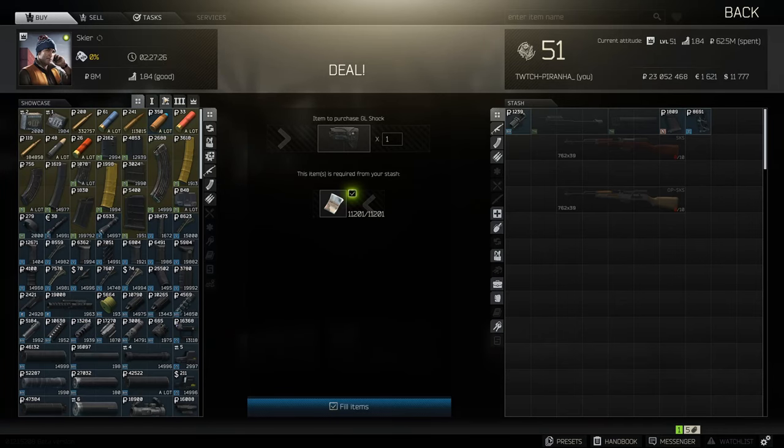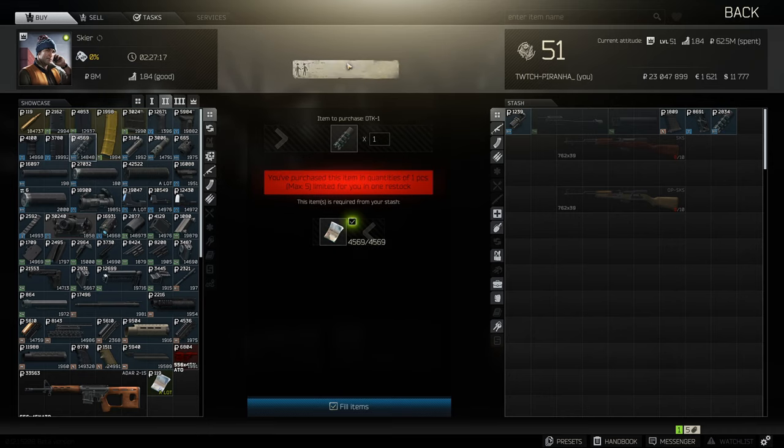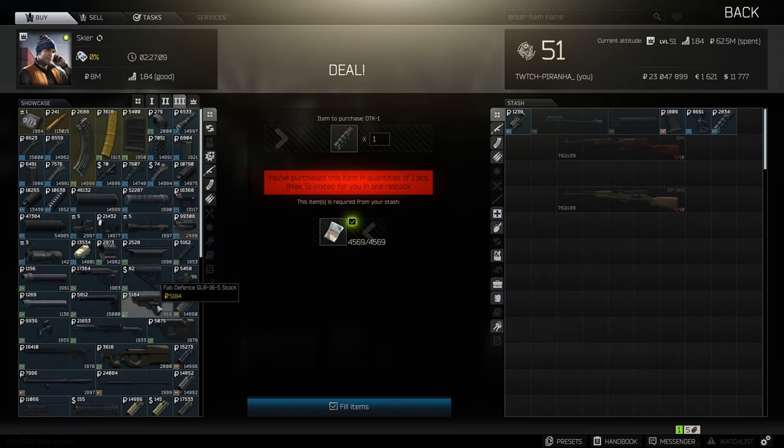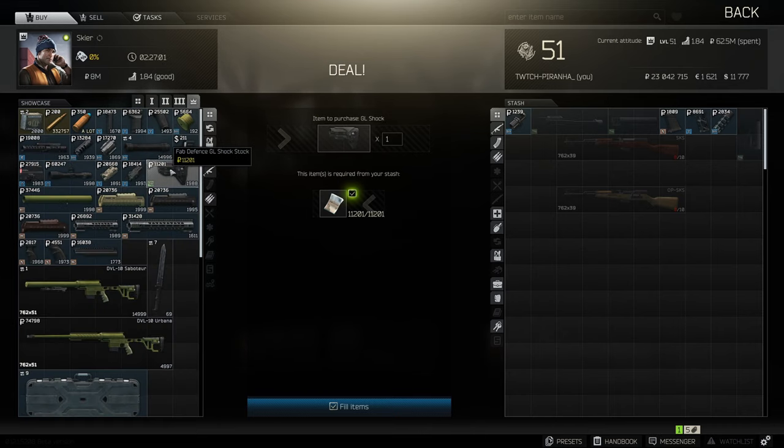Then we need to head over to Skier tier 2 and get ourselves the Zenith DTK-1762x39 muzzle brake. We also need to head over to tier 3 and get ourselves the FAB Defense GLR-16-S stock. You can also use the FAB Defense GLR-16-S stock if you like — they've got the same stats.